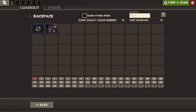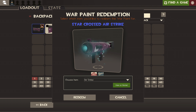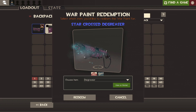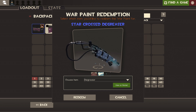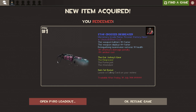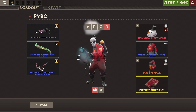It's taking a long while to load — there we go. I already have a Star Crossed and this one is probably one of the best effects, which is cool. I'm going to put it on the degreaser. I don't really care about red — I really care about blue because blue looks the best with this sort of thing. Let's redeem. You can clearly see that's my new item, my first degreaser skin I'm ever going to have.